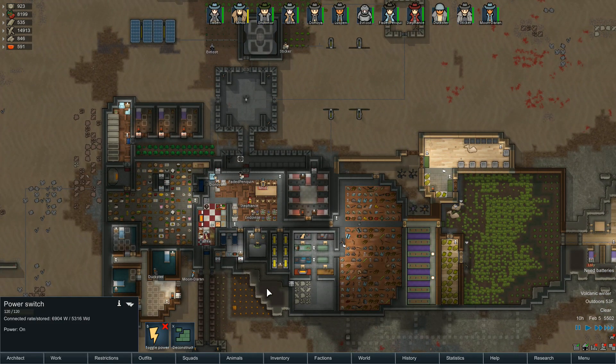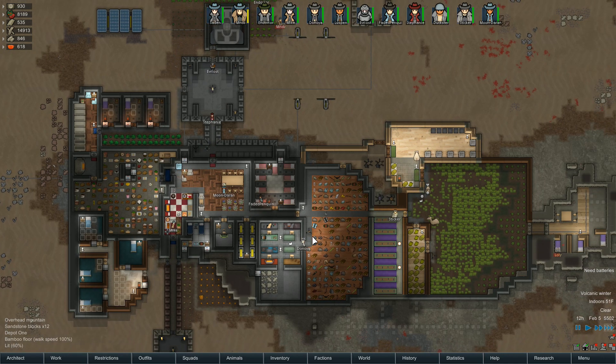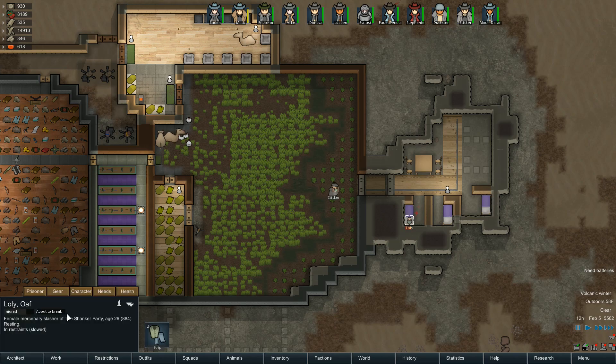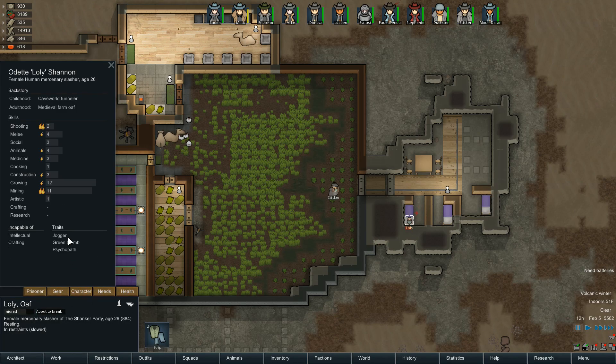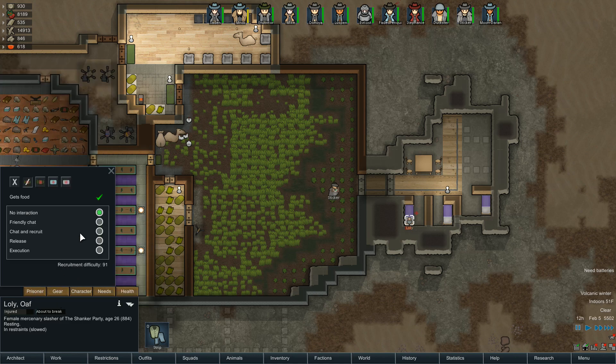Let's turn our turrets off. Lolly, are you okay? Are you missing anything? You're not actually missing anything. Growing and mining you're really good at — Jogger, Green Thumb, Psychopath — and you're capable at intellectual and crafting. I'm okay with this. Let's capture you. 91 resistance — we'll chat and recruit. I'll even give you good medicine.